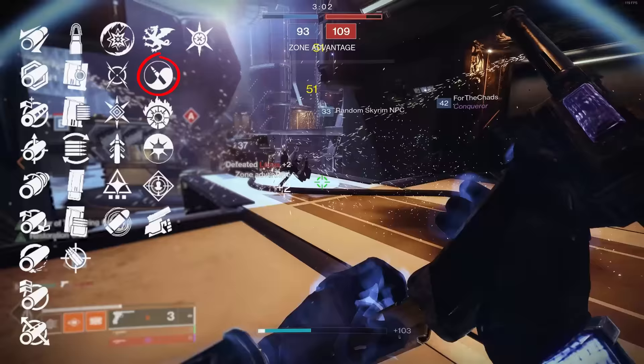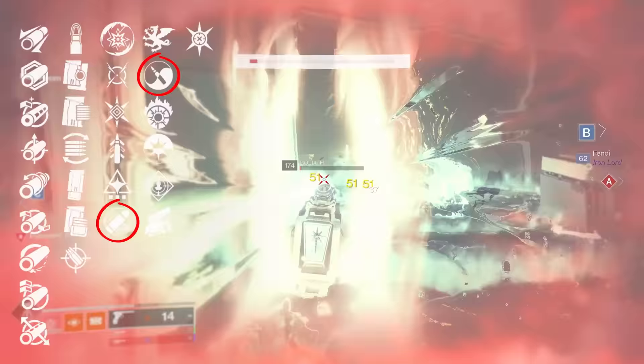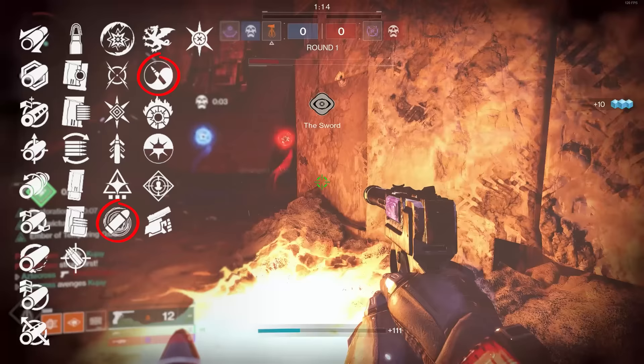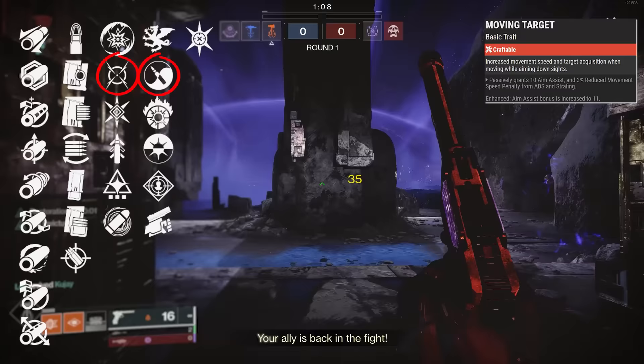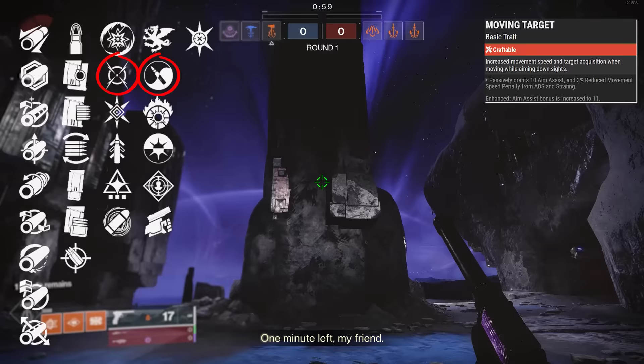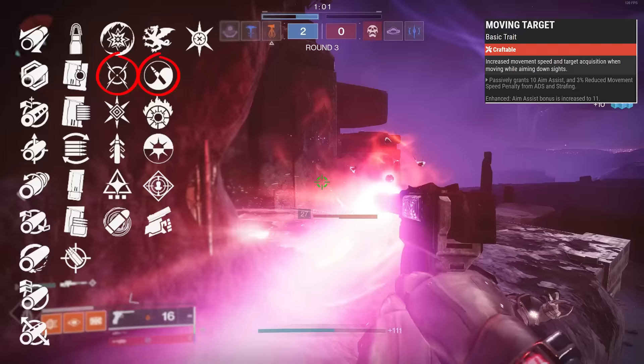If you are a controller player, why are you not using Drang? We were actually rocking Zen Moment and Eye of the Storm enhanced, and it was doing so well for controller — Eye of the Storm kicking up accuracy and boosting handling as your health went lower, and Zen Moment leveling the weapon off visually by dealing damage. I did change things up and decided to try Enhanced Moving Target, which increases movement speed and improves target acquisition when moving while aiming down sights. The enhanced version provides an even more improved increase. Passively, it already grants 10 aim assists, and it was noticeable on both mouse and keyboard and controller.